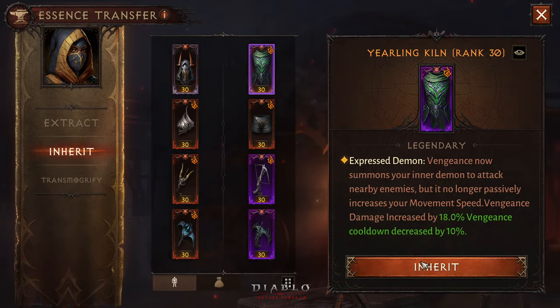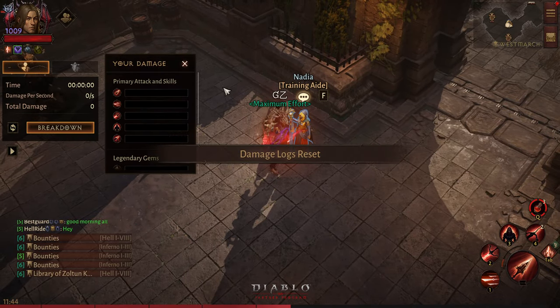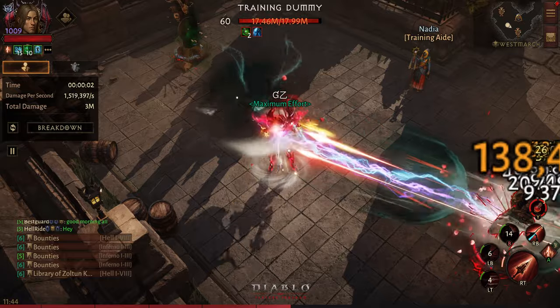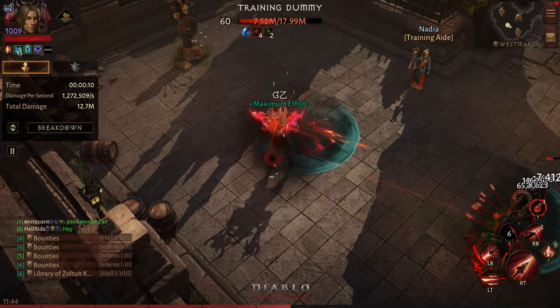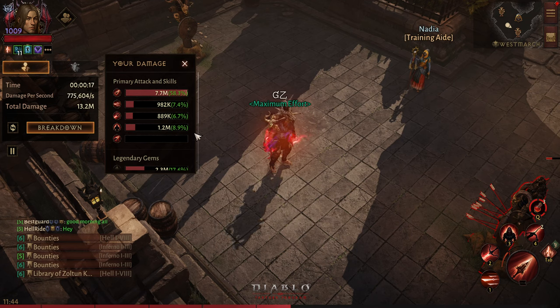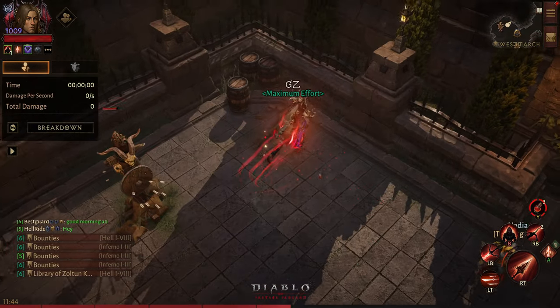Let's check with Wind Shear now - let's go with full attack speed and see how much damage I can deal. Breakdown: 1.2 million this time. So even with 100 percent attack speed it says 1.2 million, though it is actually broken - it should have been higher. The training dummy doesn't seem to be registering correctly, or maybe it switched its target.